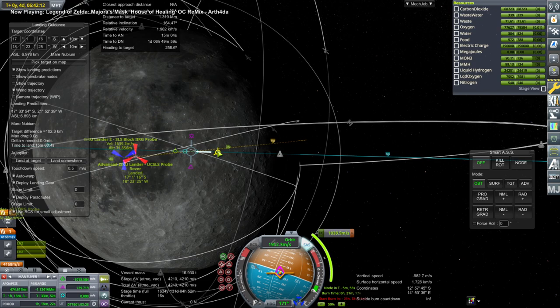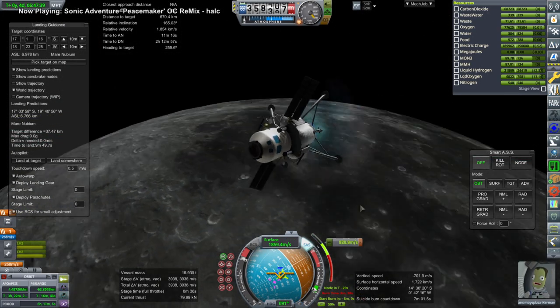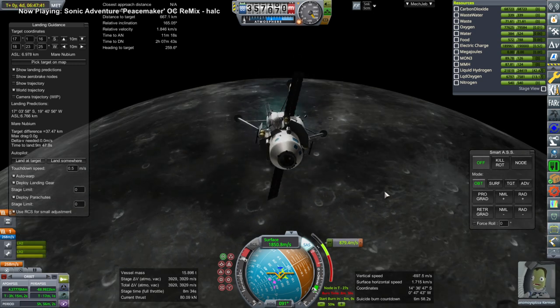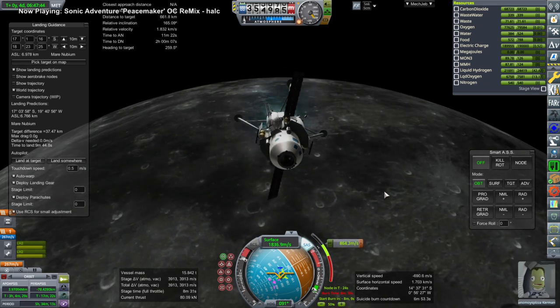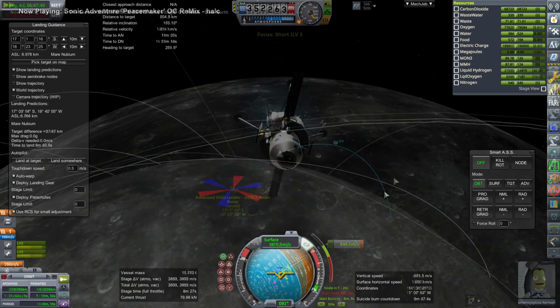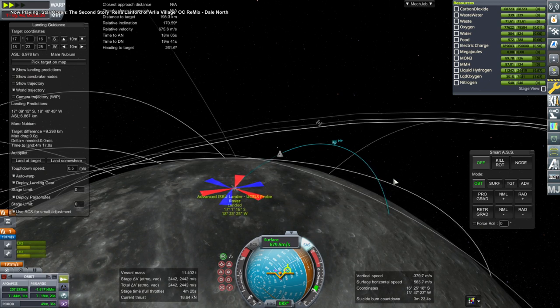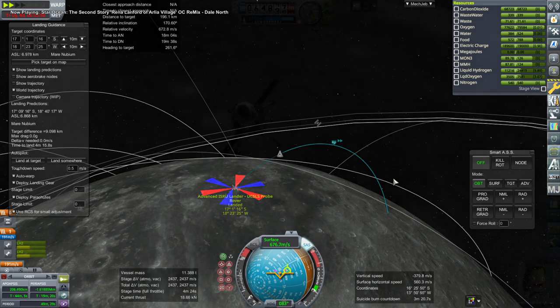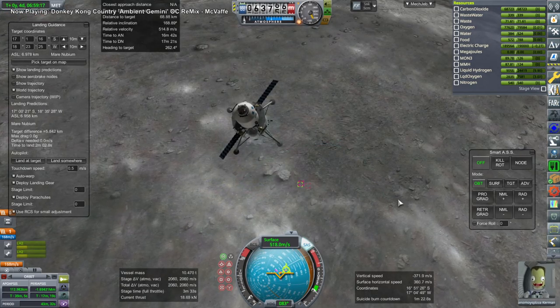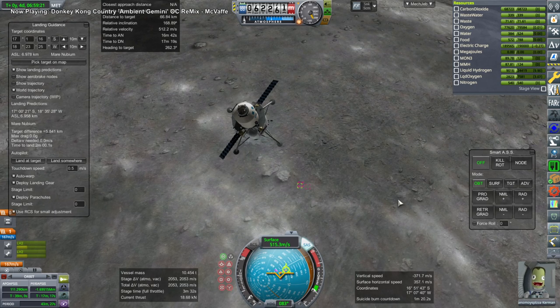You can see I've targeted the advanced ISRU lander there, and that's hard coming from a really high orbit as this was in. We basically end up coming straight down at it just to be as precise as possible. It takes a little bit more delta-V like that, but again we are going to refuel on the surface, so I decided it would be all right to use as much as we had, and I make a very luxurious descent down to the surface with this.